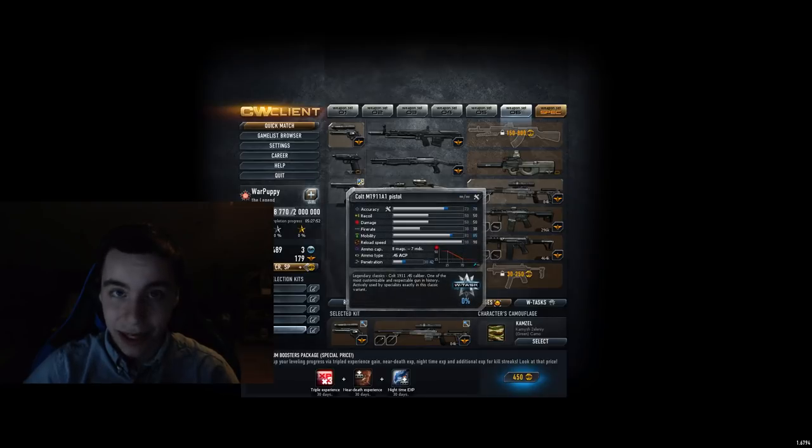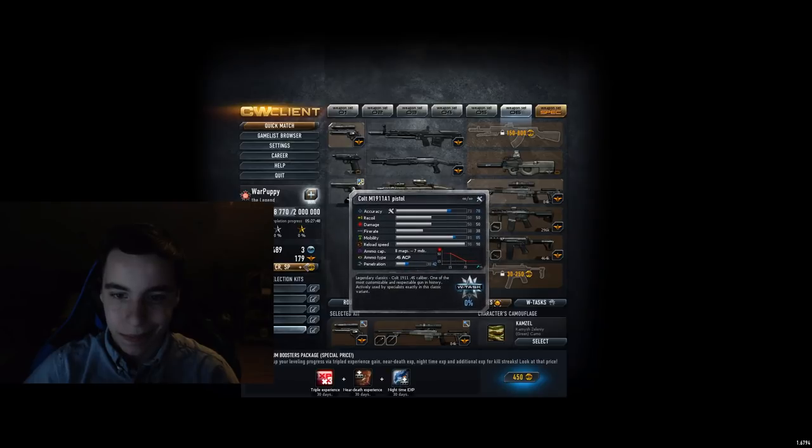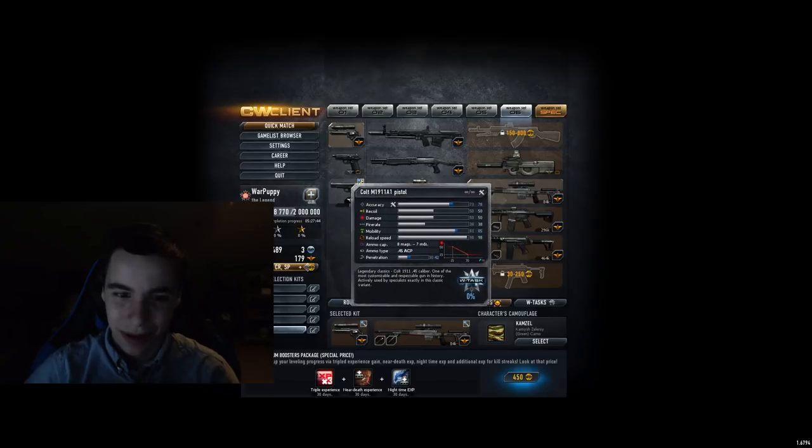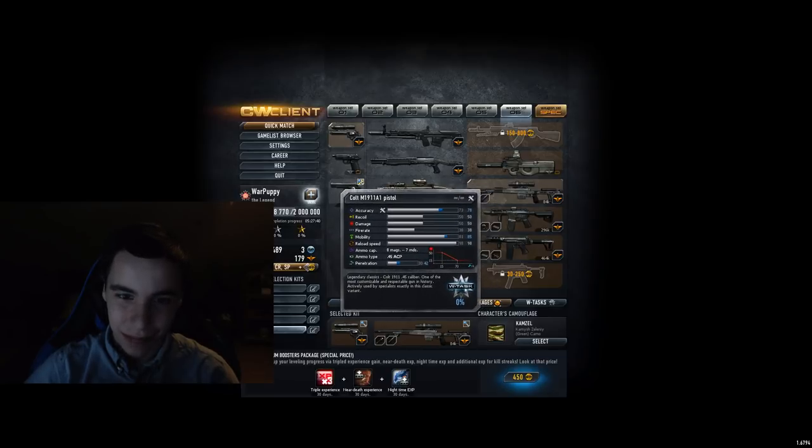Cold M19 — insane reload speed. Apart from that, I don't really care too much for it, it's not that special. So because of the reload speed I'm going to put it in high C tier. But that's about it.